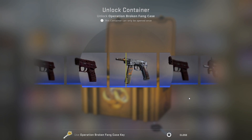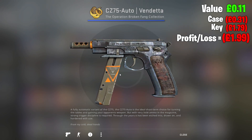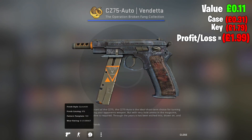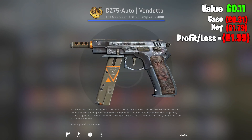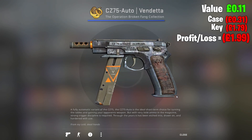Let's see what we're going to end up on today. Nice little blue skin — that looks absolutely terrible. CZ75 Auto Vendetta in minimal wear condition somehow. I guess it's just a very graffiti-type skin. End up on a blue today.